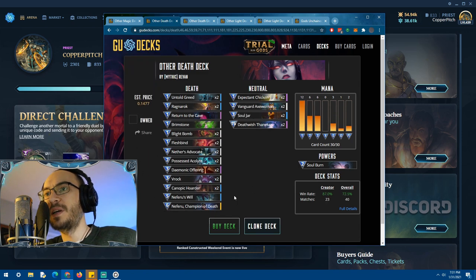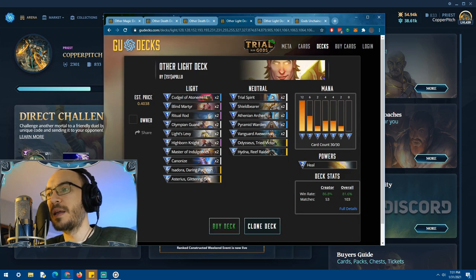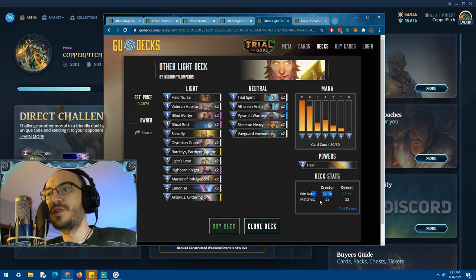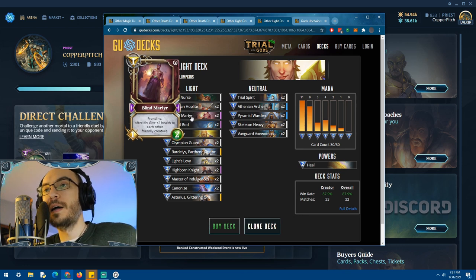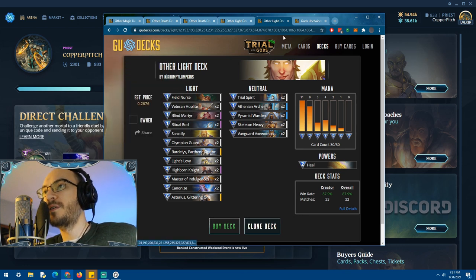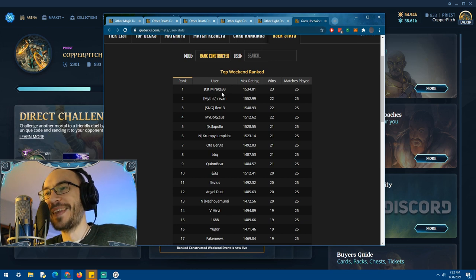You've also got dorgar priests that heal for four — there are a lot of ways to heal. This is the deck I played this weekend and we're going to take a look at it. But first, in fifth and sixth place, light is still just busted — Apollo went 87 wins over 53 games, Crumpy went 88 wins over 33 games. Blind Martyr is just broken; I'd be playing light myself except I don't have any blind martyrs, so someone send me some.